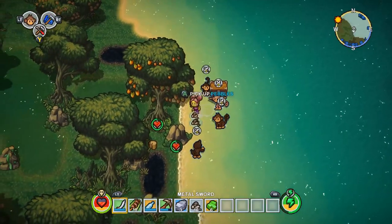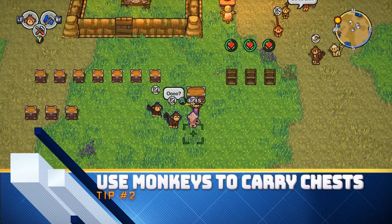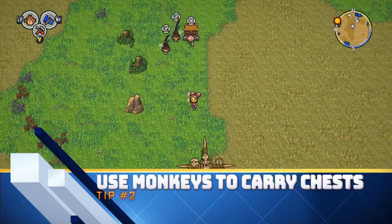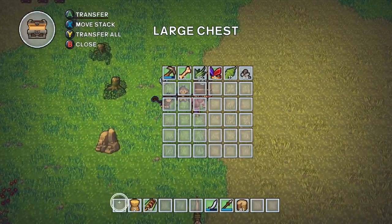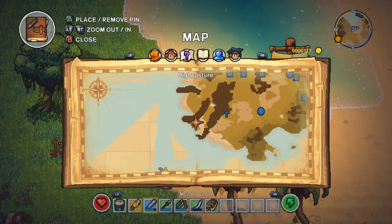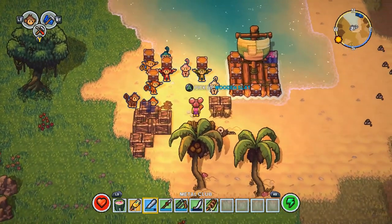Now that we solved the food problem, the second tip is having a monkey carry your chest for you when exploring. The stuff you can carry in-game by yourself is very limited, and I always find that I need more storage space to put all the stuff I find during adventuring. So I always have a monkey that travels with me while carrying a chest.